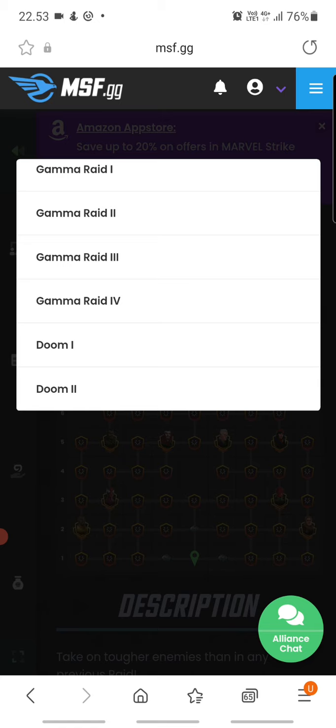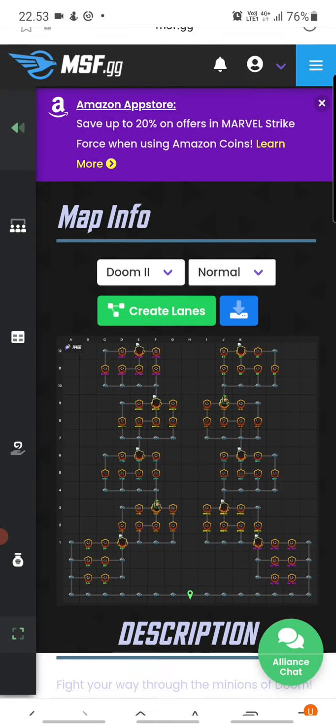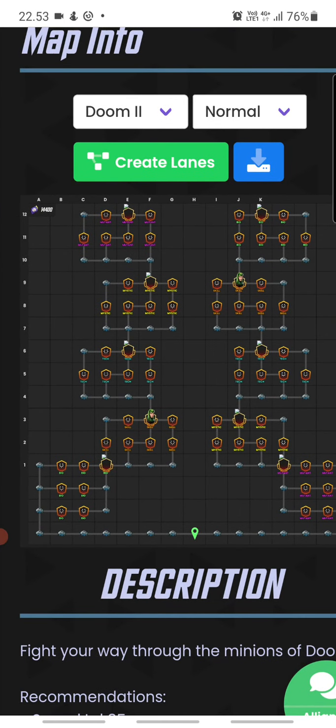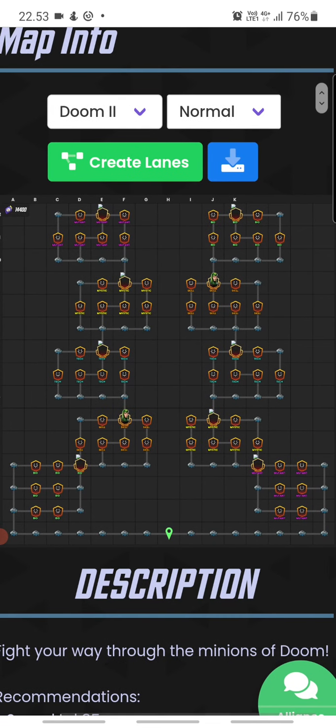At the bottom you can see Doom 2. It's divided into two groups instead of the three groups we have at the moment, but there are basically three different lanes in each of the two parts of the raid.